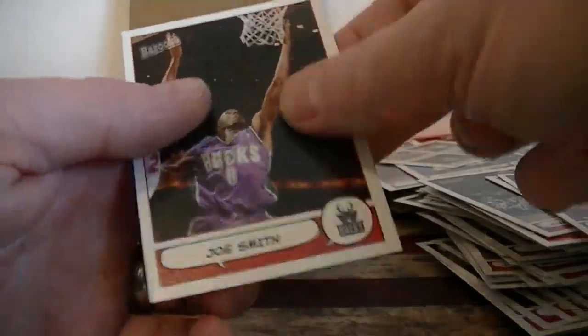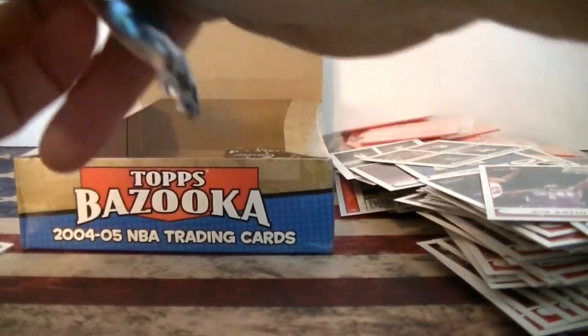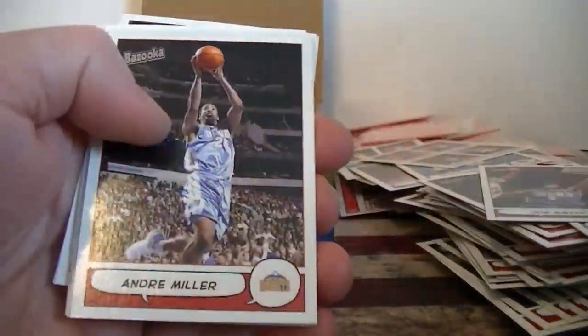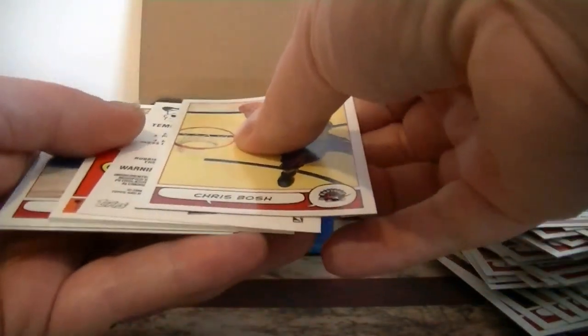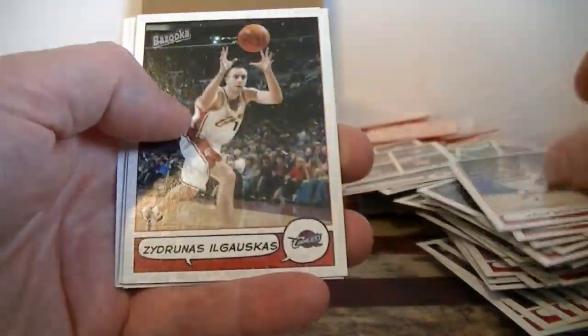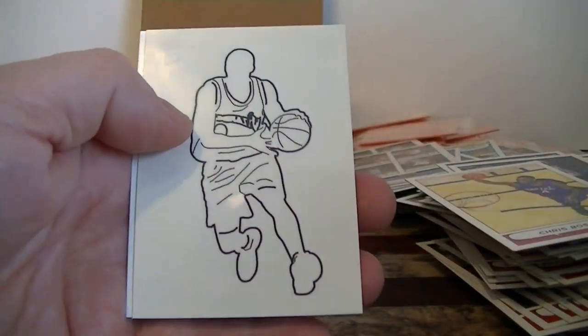Stickers — Tony Parker, Ben Gordon, Miller, Harris. Very nice. Paul Pierce gold — nice. Josh Davis rookie, Joe Smith. Looks like got about three more packs — looking for that thick card, might be in here. Glenn Robinson mini, Miller. Chris Bosh — let's see if I can get this lined up again. Troy Hudson. Chris Bosh, Miller sticker.